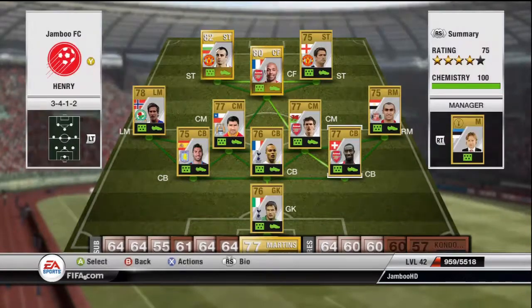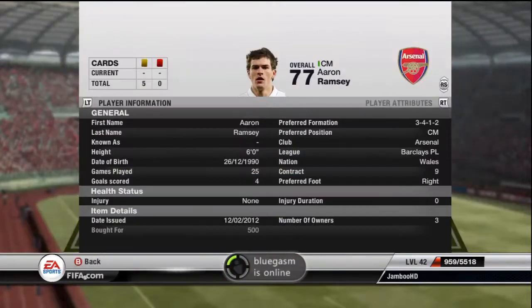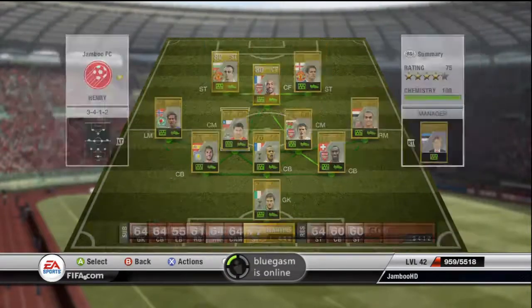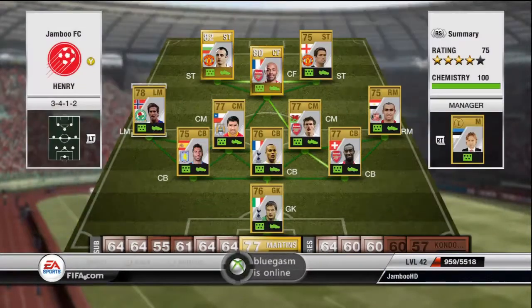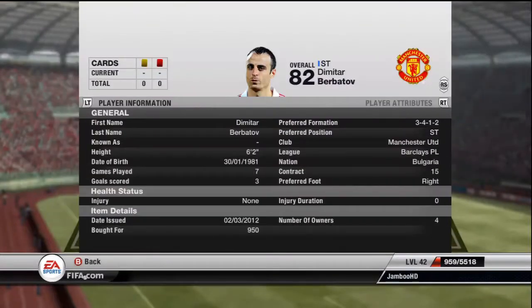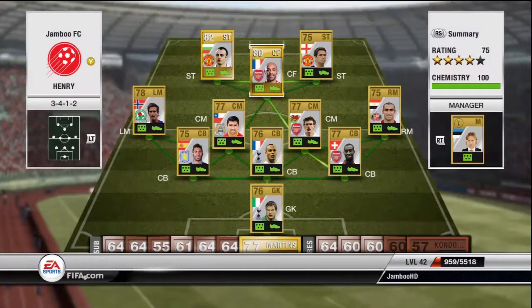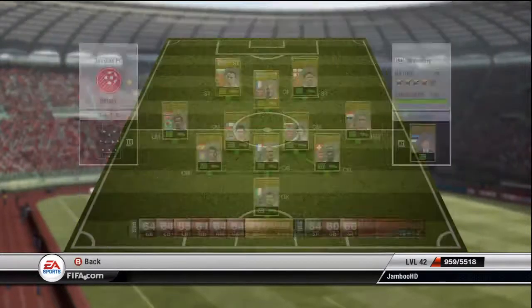As you can see it's just mainly non-shiny Premier League players, but there is the Henry version of Arsenal and Berbatov. Most of the players cost 400 coins, except Henry and Berbatov, and it is a really good team.